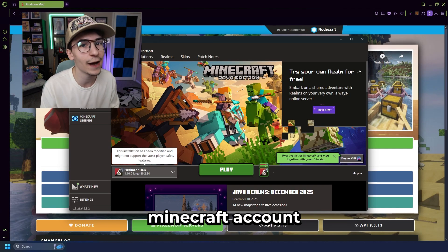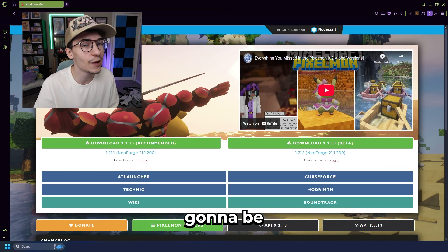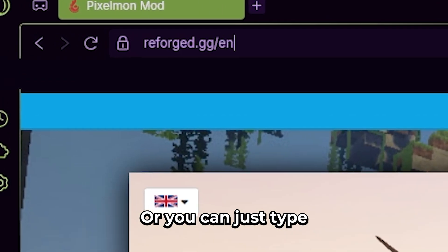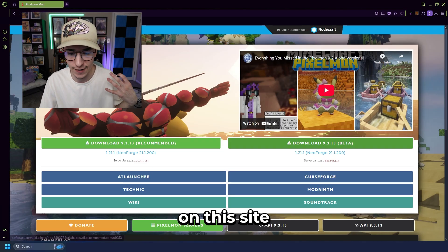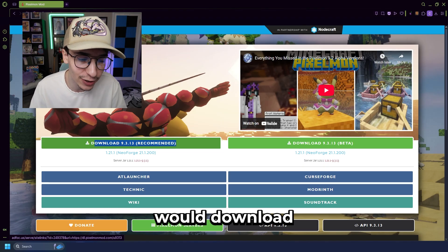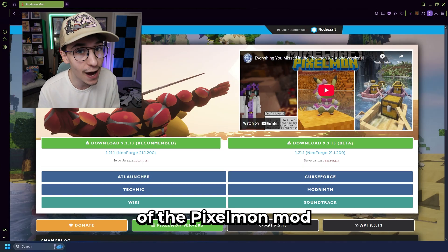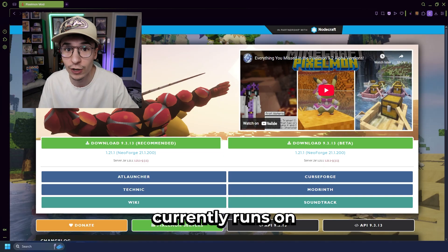Once you have a Java Minecraft account and the Minecraft launcher, you're officially ready for step one, which is gonna be over here at reforged.gg. You guys can click the link in the description to find it, or you can just type reforged.gg into your browser. What you may notice right away on this site is the green download buttons. This button would download Pixelmon version 9.3.13, which is the most current stable release, however this is not the version of Pixelmon that Smash MC currently runs on.